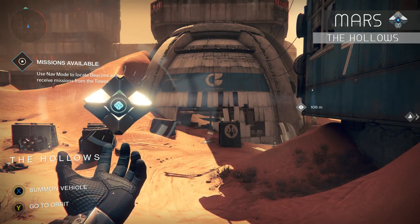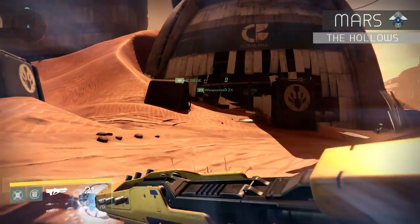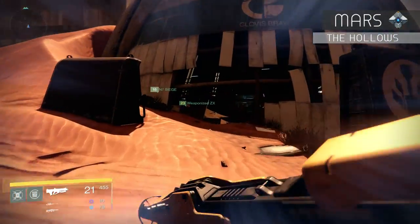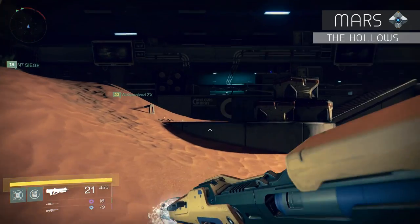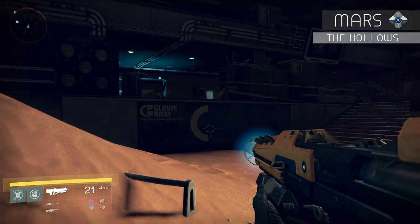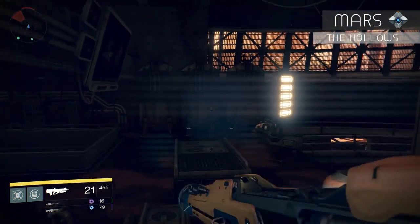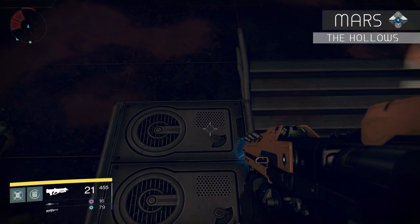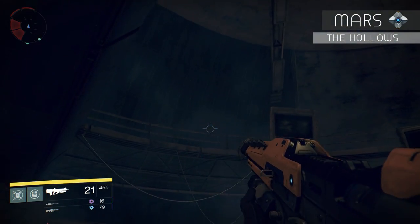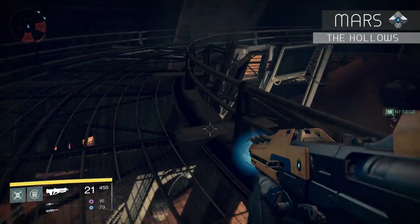To reach the Hollows, head back to the barrens and stay to the left — that leads you down a path to the Hollows. Right when you enter, you'll see a large dome structure with 'Clovis Bay CB' on the front. Use this container to jump up to the top and onto the catwalk. Once you reach the top, head to the front of the dome and you'll see the dead ghost.